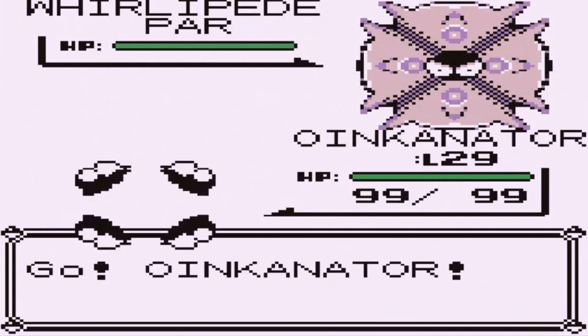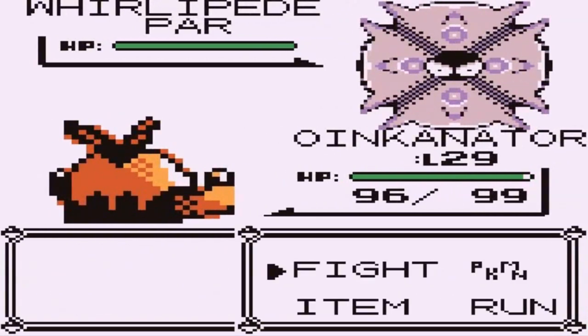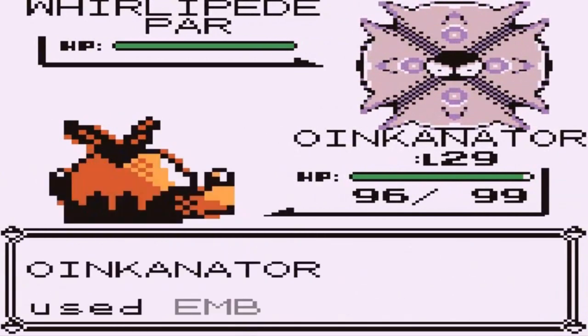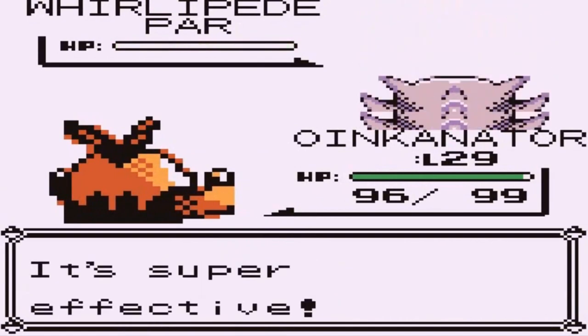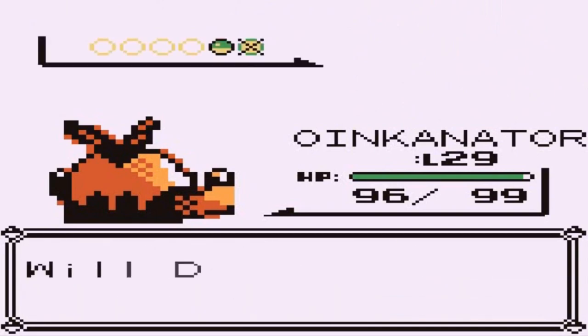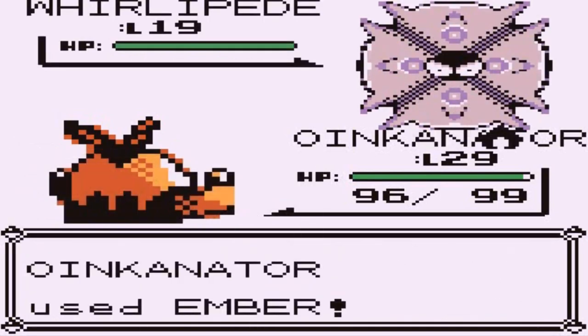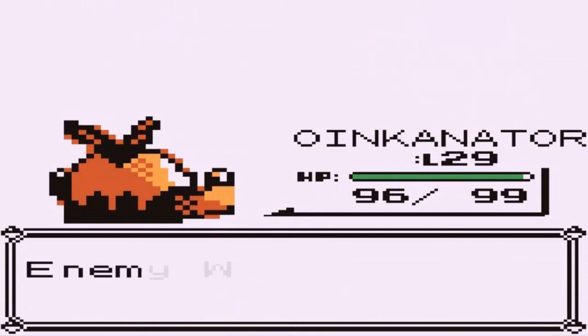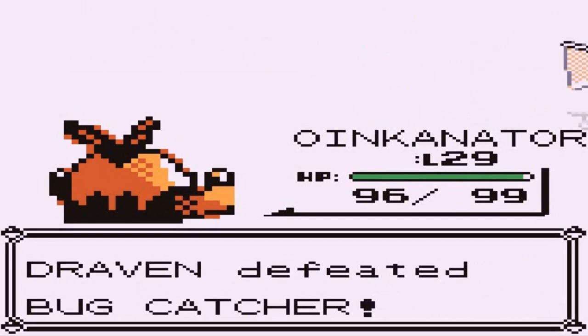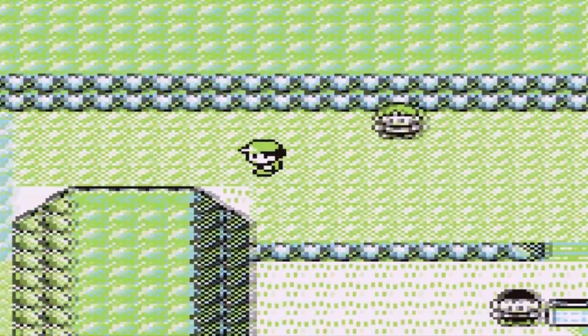Oinkinator does his thing. There's a Bite attack — not sure how you bite through a shell — so we use Ember and Whirlipede is defeated. Flash and Oinkinator are doing their thing. Another Whirlipede comes out and Ember takes it down again. We're doing great.